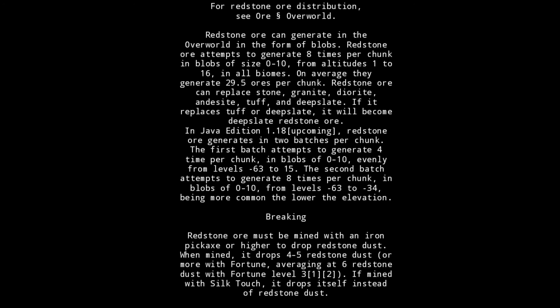In Java Edition 1.18 upcoming, redstone ore generates in 2 batches per chunk. The first batch attempts to generate 4 times per chunk in blobs of 0 to 10, evenly from levels -63 to 15. The second batch attempts to generate 8 times per chunk in blobs of 0 to 10, from levels -63 to -34, being more common the lower the elevation.